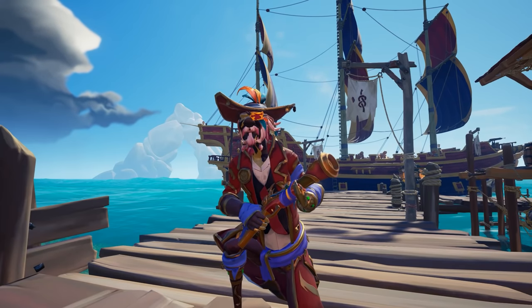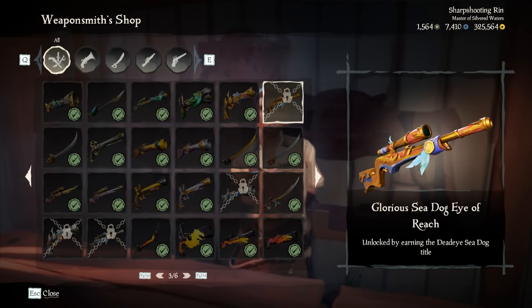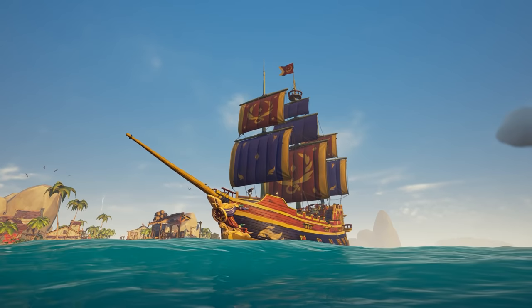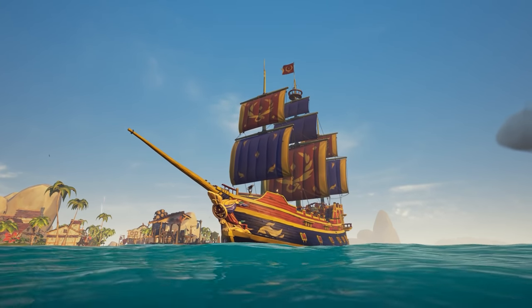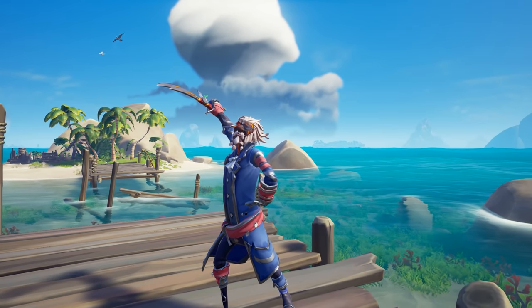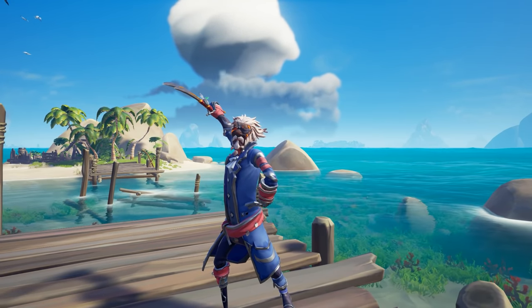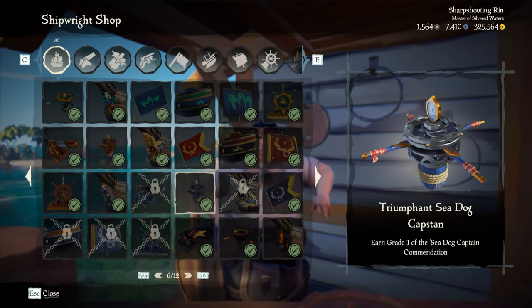The very first thing is the Glorious Sea Dog set. This is an entire clothing set, entire weapon set, entire equipment set, and entire ship set. There are quite a few pieces to this set and this is going to be the easiest of the rewards to get. Next is the Triumphant Sea Dog set — exact same thing, just different colors. This one's blue and silver instead of red and gold. Again, full equipment, full clothing, full ship, full weapons. All of it.